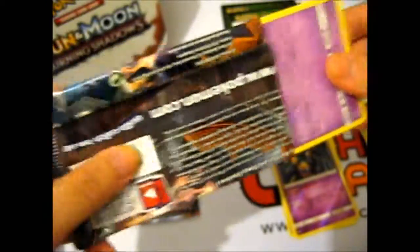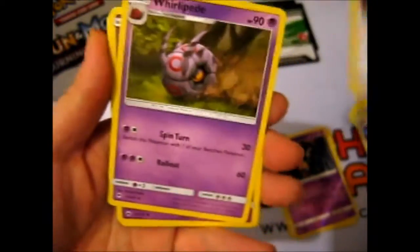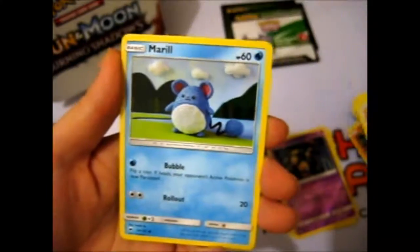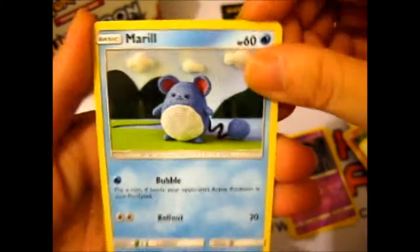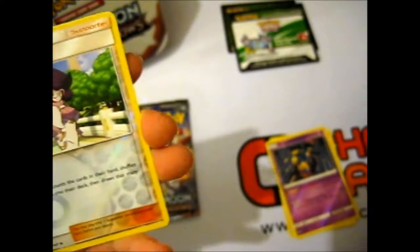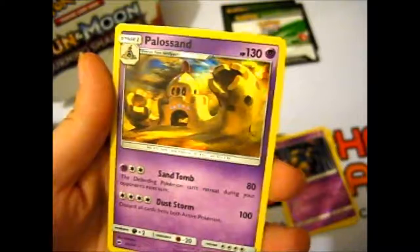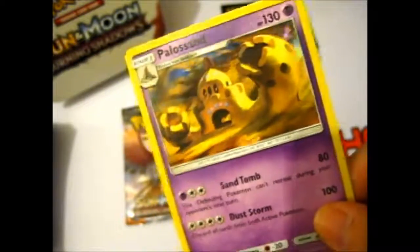We might get something in this one. Okay, we have an Electric Energy, Super Scoop Up, Baby-Doll Eyes, Whirlipede, Espurr, Morelull, sad Charmander, Porygon, and a Yarnull — I can never tell if it's pronounced Wicke or Wicky, I just say Wicke. Now that is a Palossand — an awesome sandcastle with bendy creeps. That is awesome. Cool, but no GX.